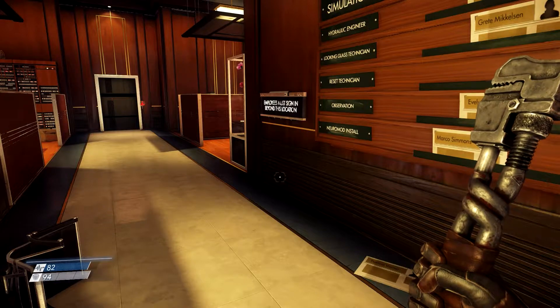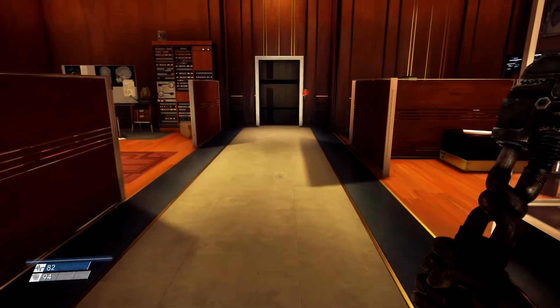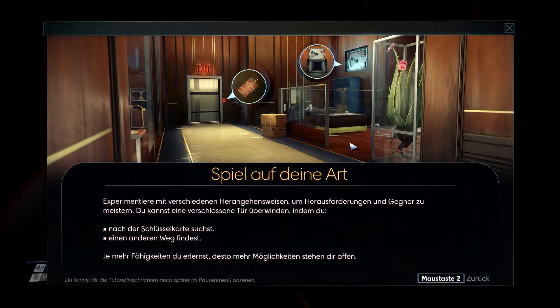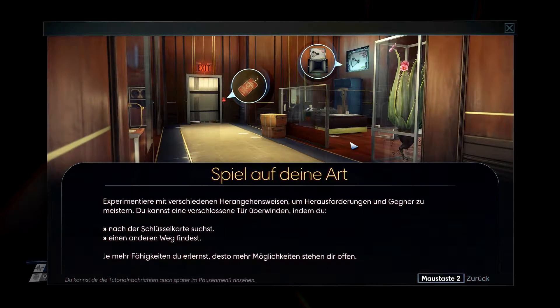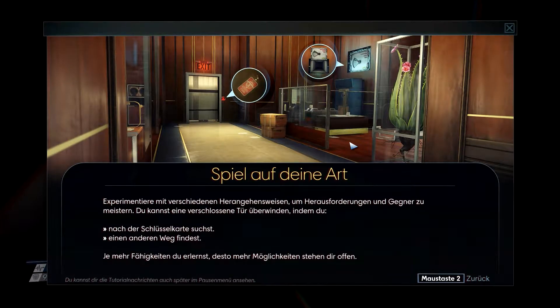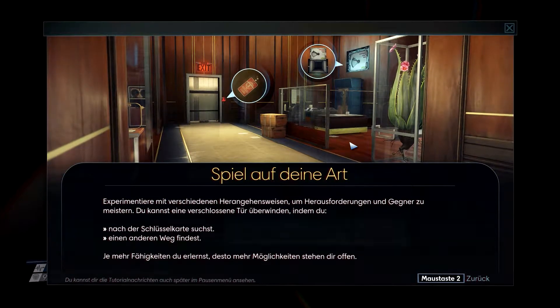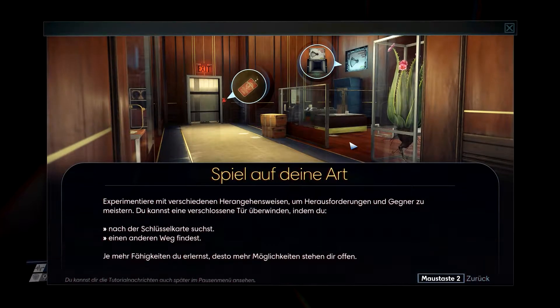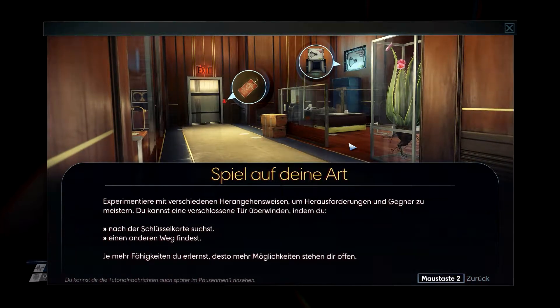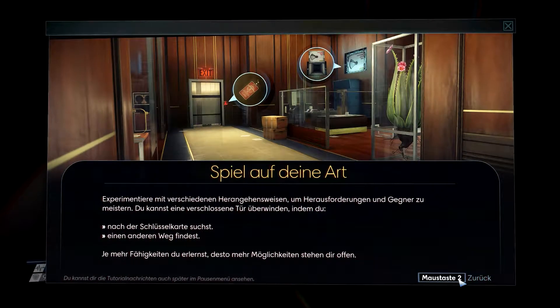Wunderbar. Ich habe natürlich wieder vergessen, auf die Uhr zu gucken, um zu schauen, wie lange ich denn hier schon aufnehme. Spiel auf deine Art – experimentiere mit verschiedenen Herangehensweisen, um Herausforderungen und Gegner zu meistern. Du kannst eine verschlossene Tür bewinden, indem du nach der Schlüsselkarte suchst oder einen anderen Weg findest. Je mehr Fähigkeiten du erlernst, desto mehr Möglichkeiten stehen dir offen. Ja, wie soll ich es denn sonst machen im Moment? Ich habe doch noch überhaupt keine Fähigkeiten – Witzbold.